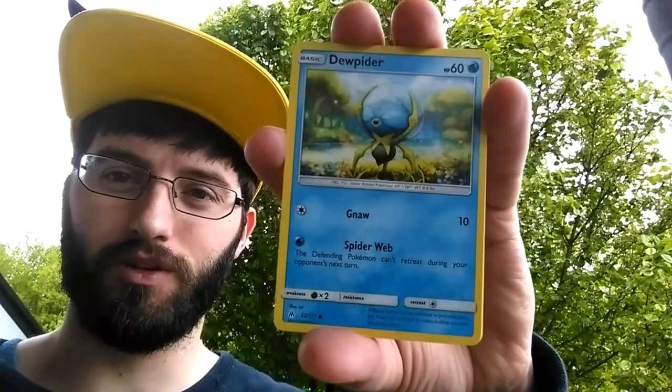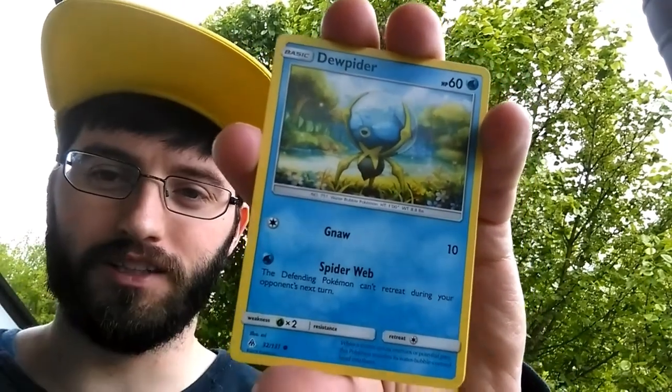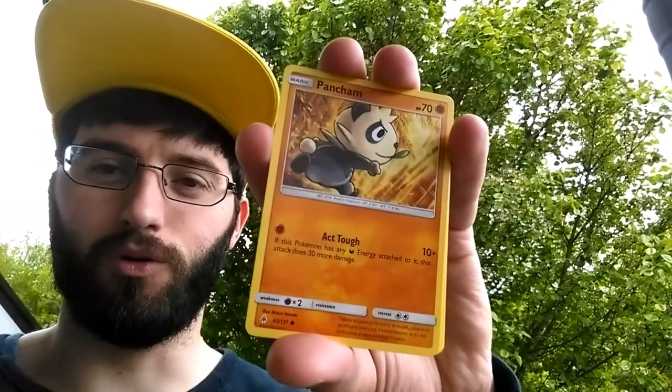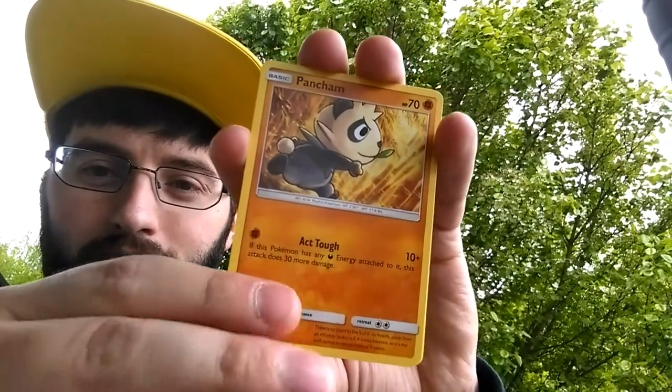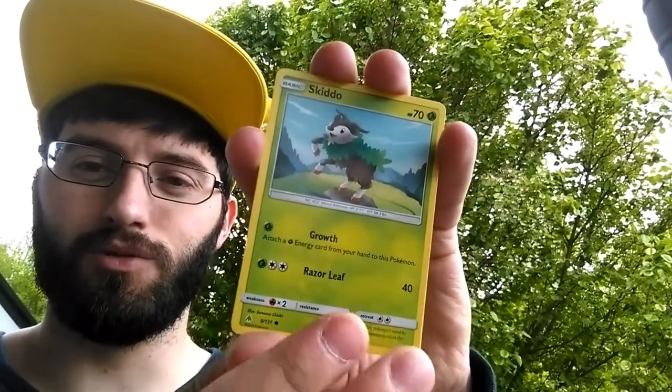We're going to start things off with a Dupider — Dupider with a Naught and a Spiderweb. We got Fennekin, the Live Coal. Pan Cham, acting so tough. I am blocking myself. A Skidoo. How you do?